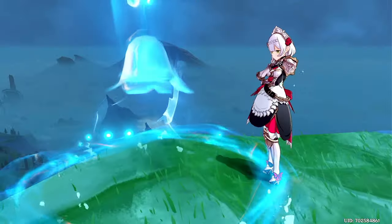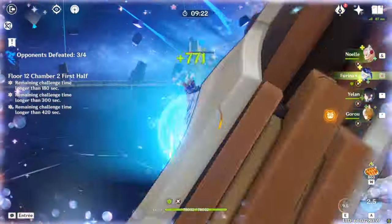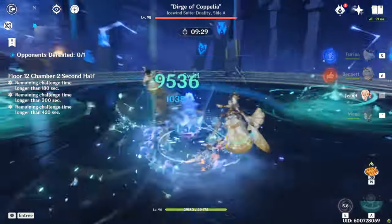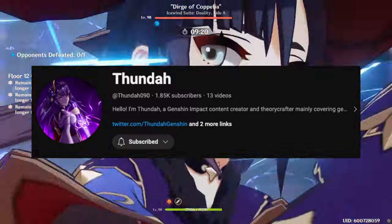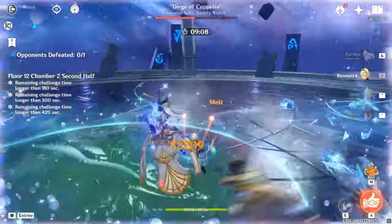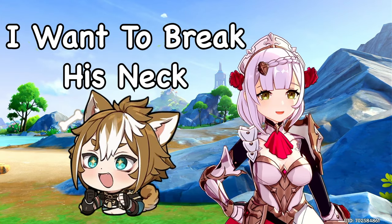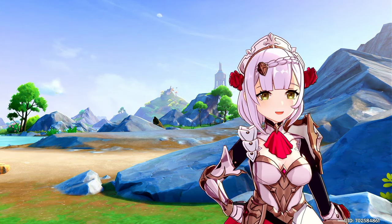Now, if you want to do the real Chad move, build your Noelle as a carry — but not without her C6. Noelle carry teams with Fiorina are essentially just the teams you'd currently use Noelle on, like Mono Geo, just replacing one of the Mono Geo units with Fiorina. Because this team is predicated on Noelle's damage, you really want C6 so defense becomes a good offensive substat while also helping retain your shield. Thunder — my associate — calculated that the gap between a Geo and defense goblet is so close that you may as well just use a defense goblet for consistency in fanfare generation and shield uptime. Go check out Thunder's channel as he'll be covering Navia content.